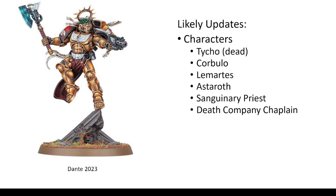So Tycho is dead — I don't think we'll be seeing him. But amazingly he's got rules in 10th edition, so I'm not quite sure what they're doing there. I kind of expected him to go, but he didn't. Corbulo, I think, would be a really good candidate for a Primaris model. Same for Lamartes, same for Astaroth. I think at least two out of those three will get some attention eventually and probably go Primaris. But when? I have no idea.